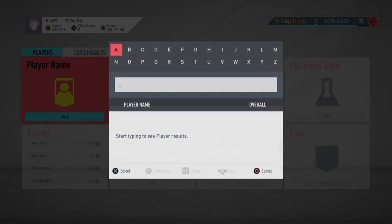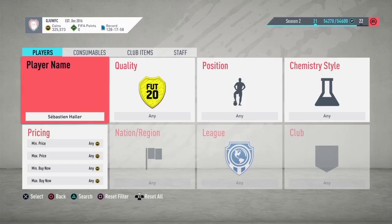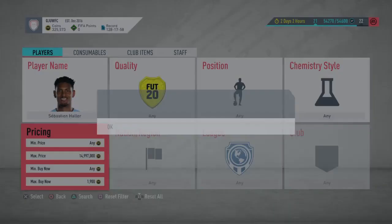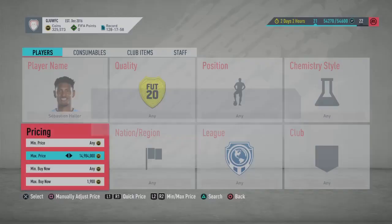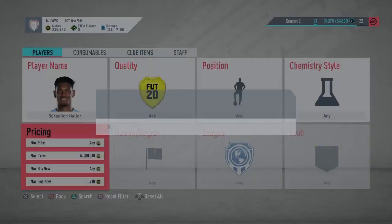Type him in now. His steady price is around 2.1k — you're going to snipe at around 1.9k. Sadly didn't get that one, but they are getting listed right now. You can pick them up for 1.9k and they will instant sell for 2.1k. You can also sell them for 2.2k for a bigger margin.